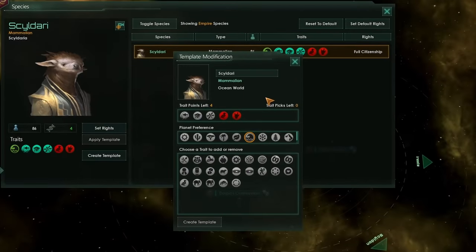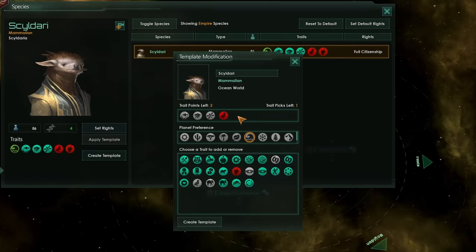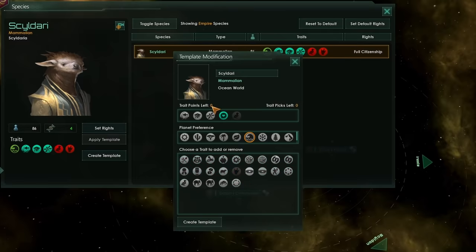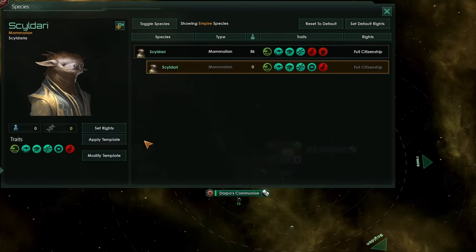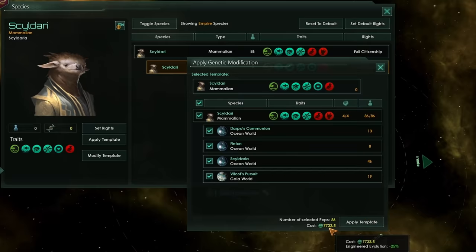After just the first level of biological ascension, you won't be able to remove positive traits — that requires the special technology we just mentioned — but you can remove some of the negative traits on your pops and add positive traits as well, as you're going to have quite a few more trait points to spend. Once you've created your template, you can choose to apply it to as many different planets as you have that population on. This application will cost you society research, but you're going to get a nice 25% discount for having taken the first level of this ascension perk.